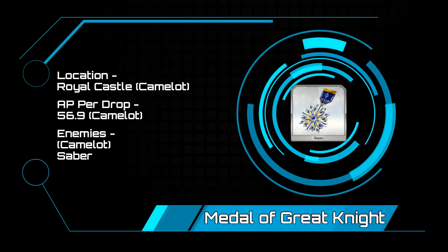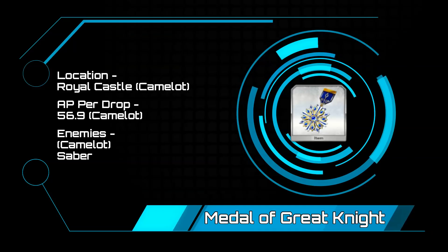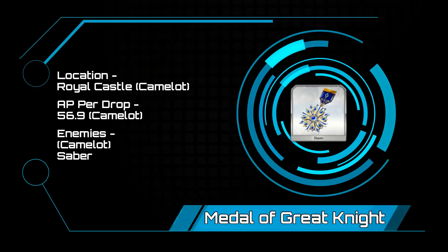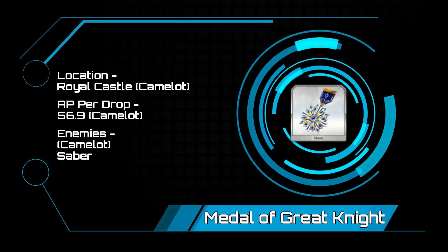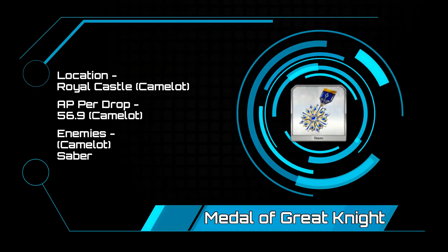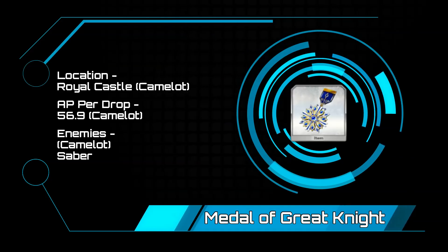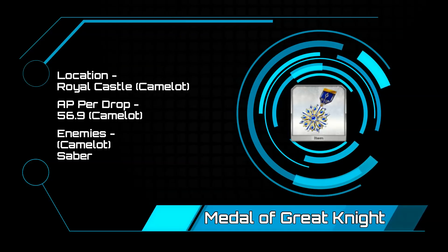Medal of Great Knights — the only option here is going to be in Camelot. The Royal Castle is going to be the place to go at 56.9 AP per drop. If you have archers, well good, because this is full of sabers. The enemies are going to be a bit rough, as the first two waves have 72k and 76k enemies, capping it off with a 204k Shadow Gawain.